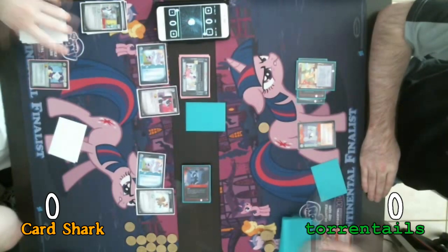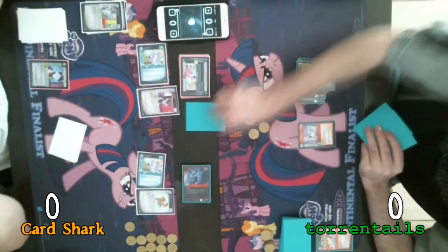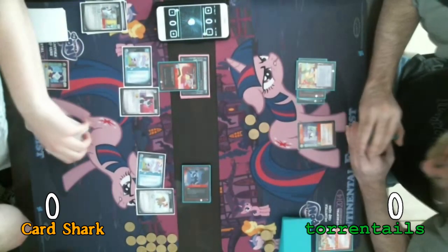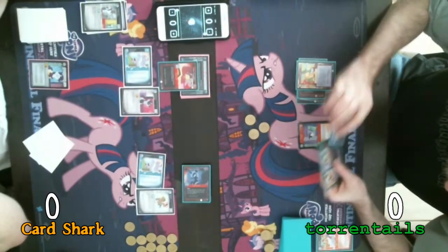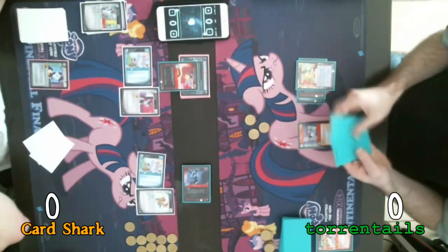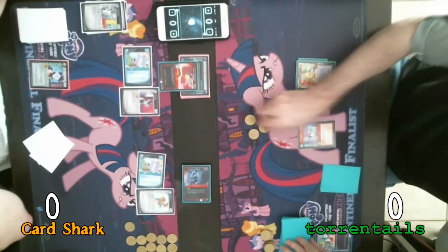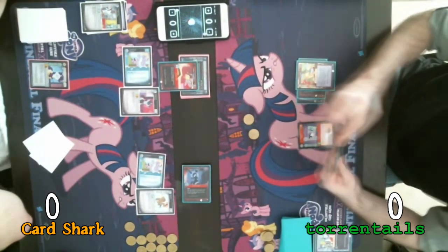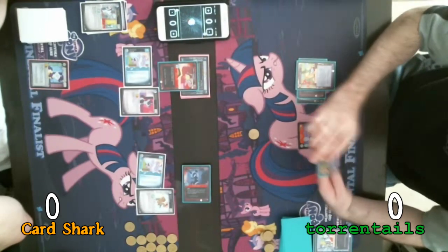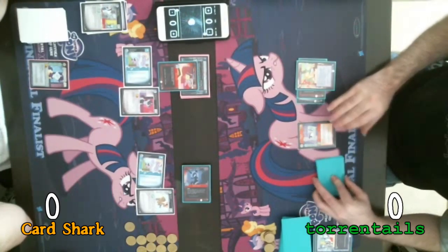That's actually my action tokens used. I'll draw one, two. I can't help but feel you're trying to out-choke the Coco Choke. I'm going to pay one to draw and draw again. One more — not good for me at the moment. I'll pass turn on that.